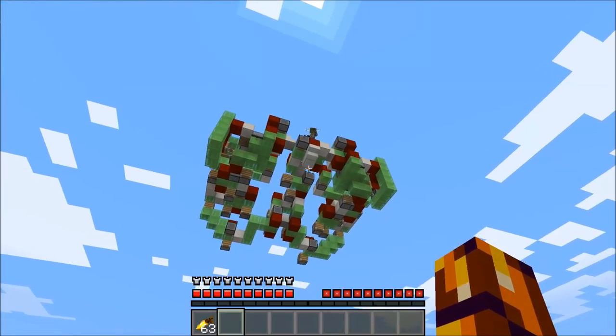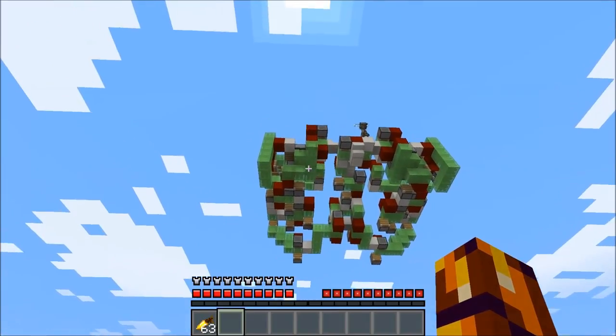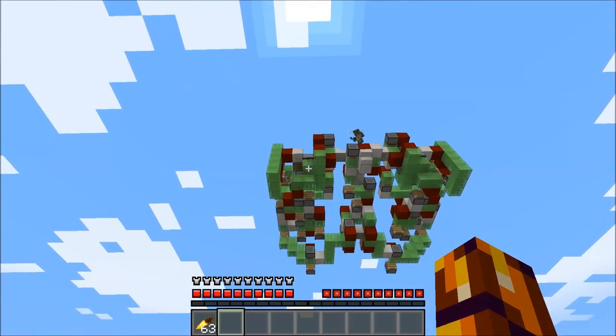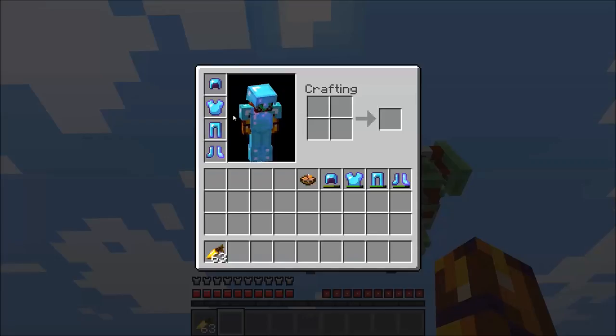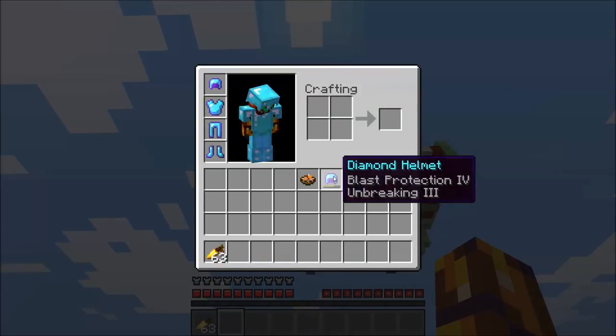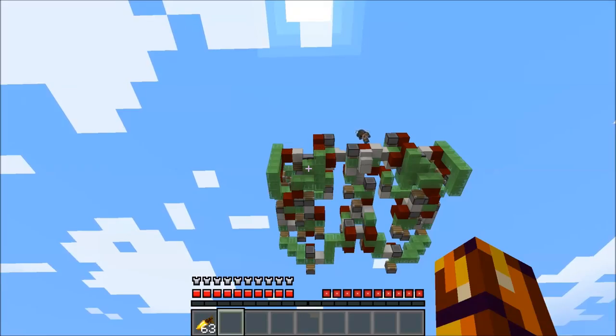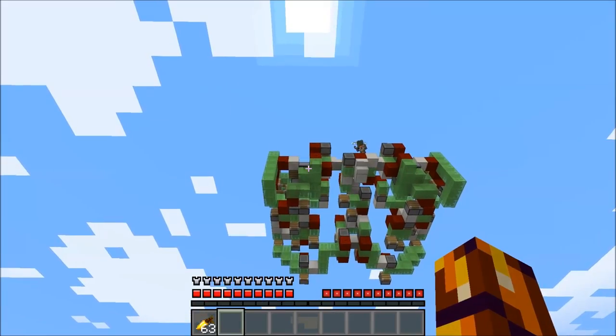I'm here with Panda now — he's helping me test the Scimitar. We have 20 TNT minecarts loaded right now. I am wearing protection four armor. We'll also test blast protection four armor and let's see what the results are. Ready when you are — fire the bomb.